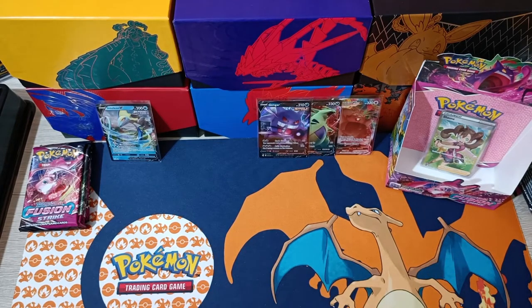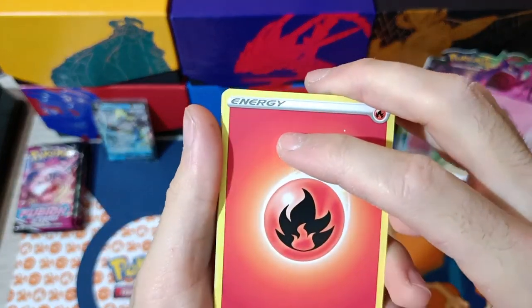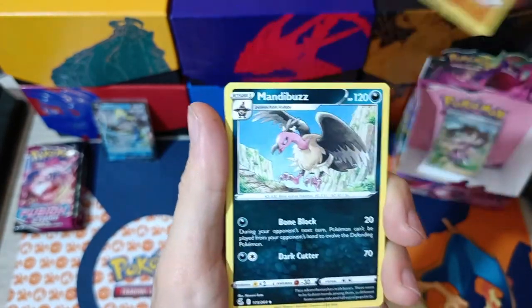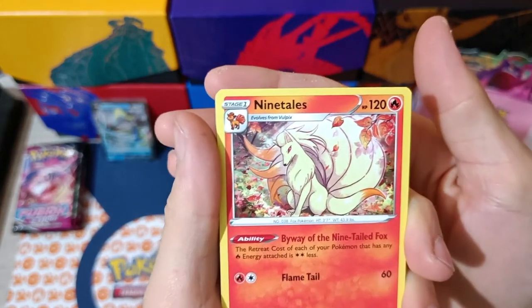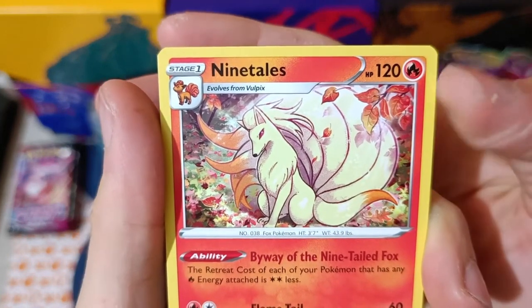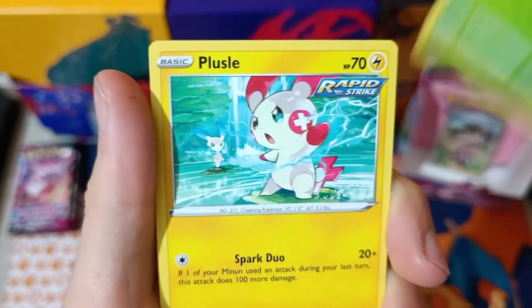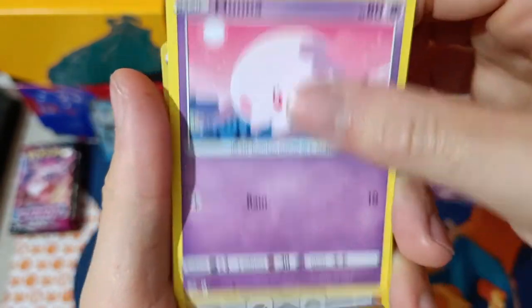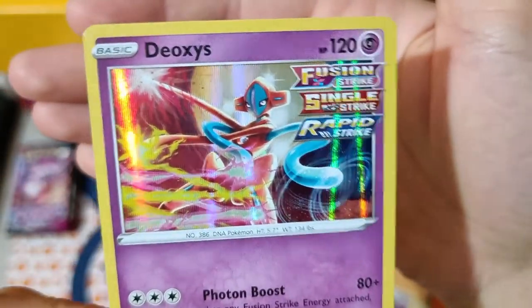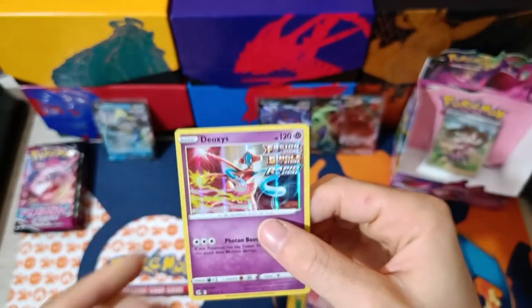Halfway through this side, still waiting for another pull. Fire Energy, Gliscor, Mandibuzz, Ninetales — haven't seen this one yet. Love the artwork — autumn leaves, red, look at that! Happy Morpeko, Skarmory, Shelmet, Pelliper, Manaphy, Rivers, Elesa's Sparkle. And Deoxys Holographic! I was wondering where this one was. Deoxys — the three styles: Even Strike, Single Strike, Rapid Strike. Awesome.